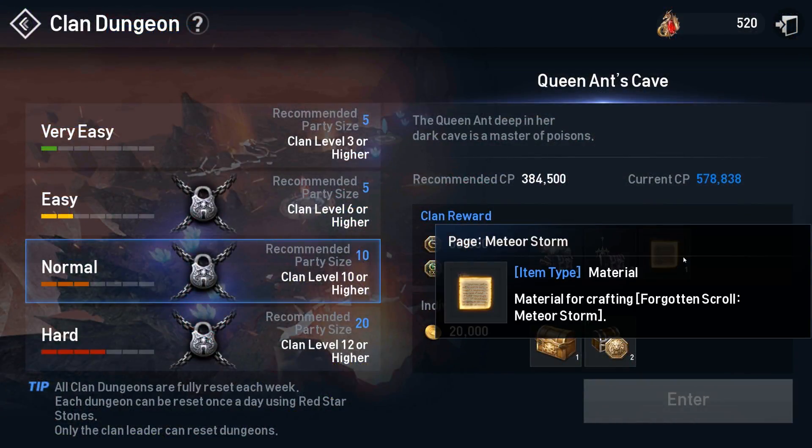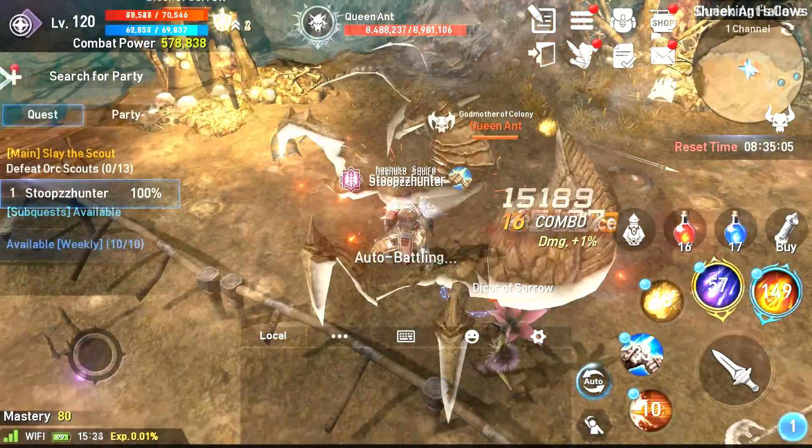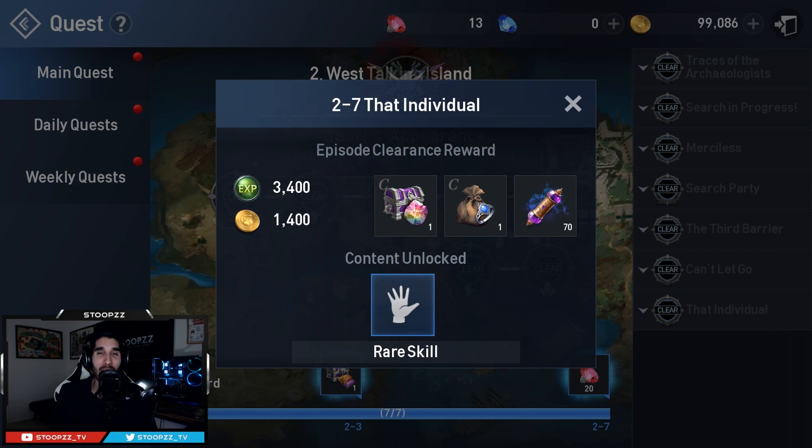To acquire these pages, you might have to go kill some field bosses, you may have to join up with a clan and do some clan dungeons, or you may even have to shell out some blue gems to buy them on the trading post. All of these are viable ways of acquiring pages and turning them into the scrolls that you need to craft these rare skill abilities.